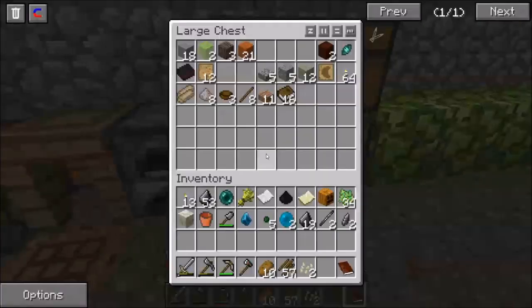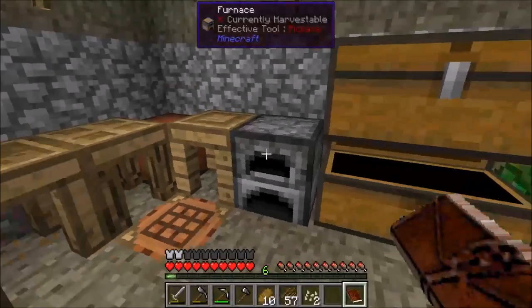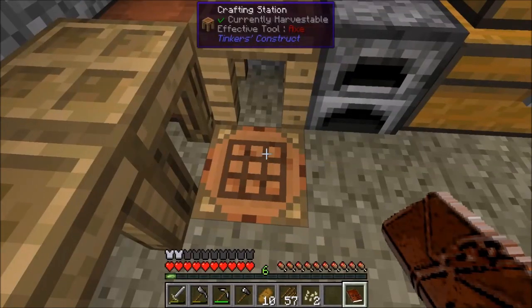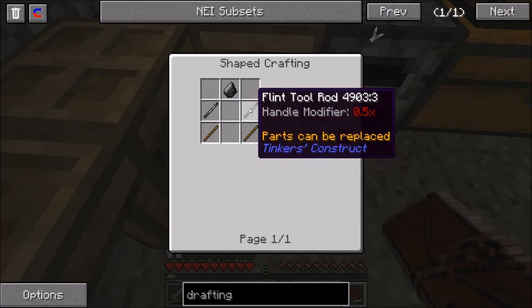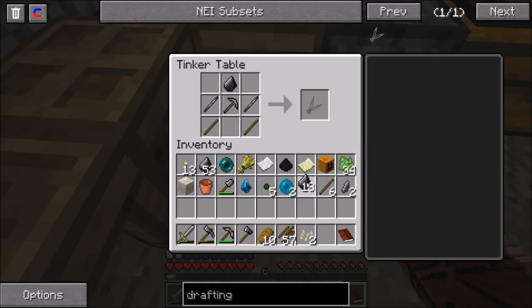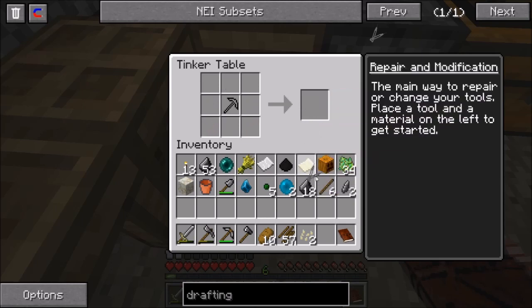Let's look at the drafting compass recipe again: flint rod, flint, and some sticks. I'm not sure if the sticks should technically be on the bottom, but who knows. We now have the drafting compass.